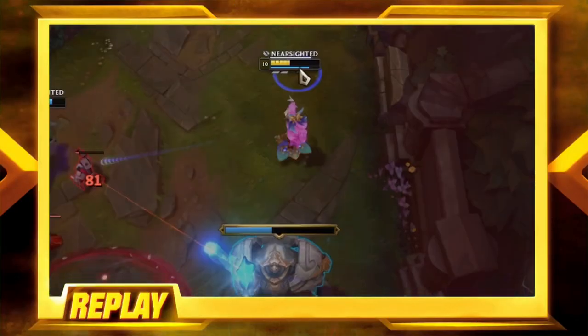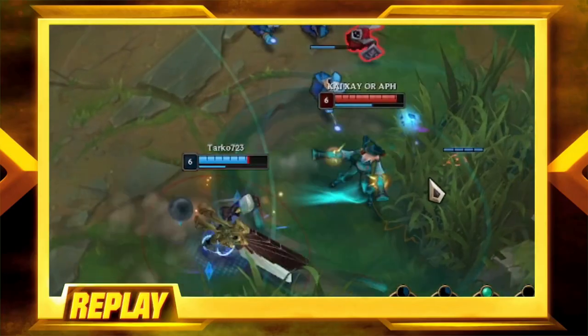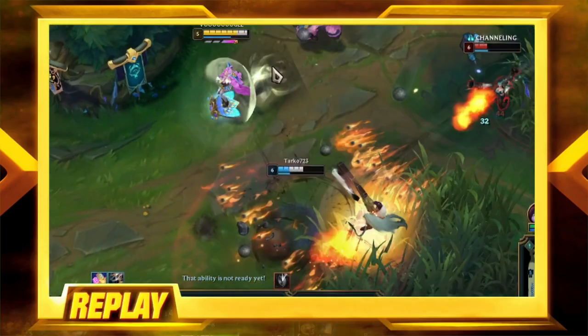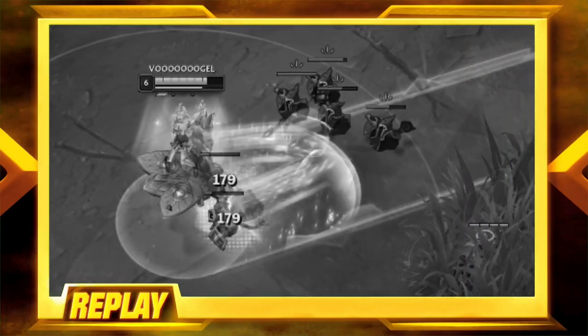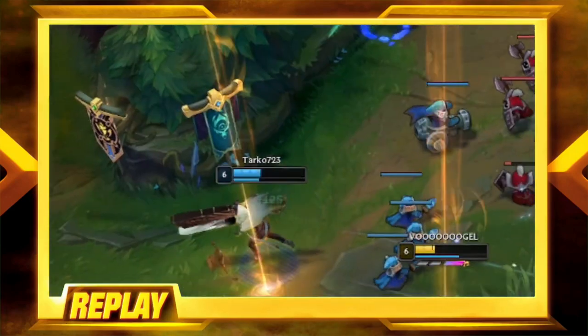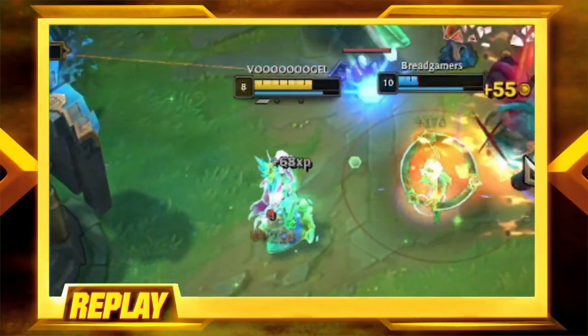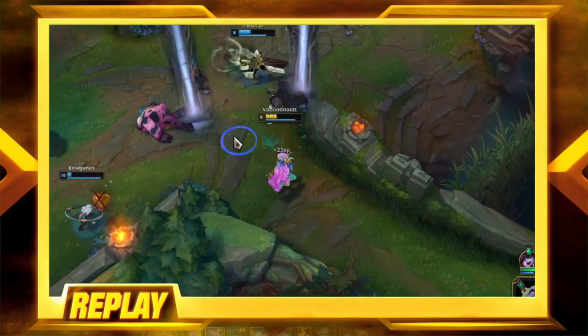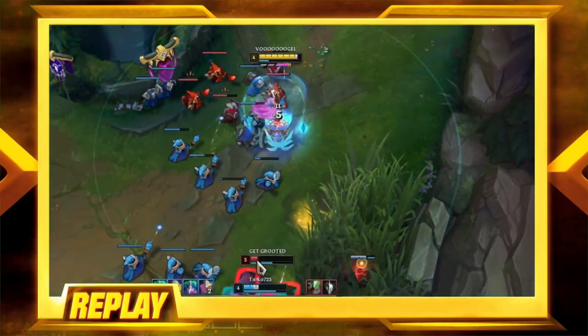During a gameplay clip: it's getting darker - there comes the Lux ult. We got the ADC, time to burst her down, but watch out she shoots back. We kill the greedy target instead - and our healing is so overpowered that I run back into the Miss Fortune ult as a demonstration of power since we fear absolutely nothing. Even with Grievous Wounds applied, you already know how it went last time.